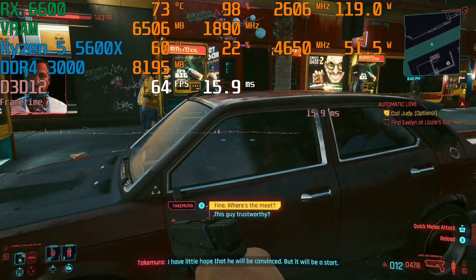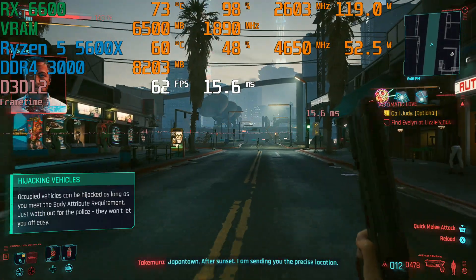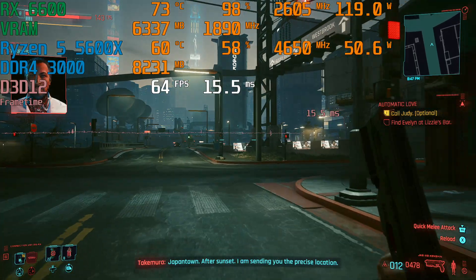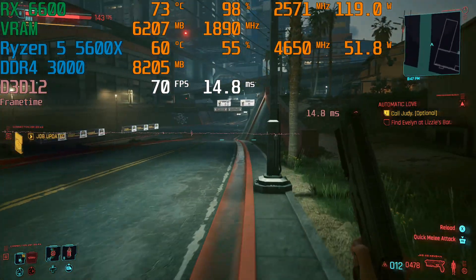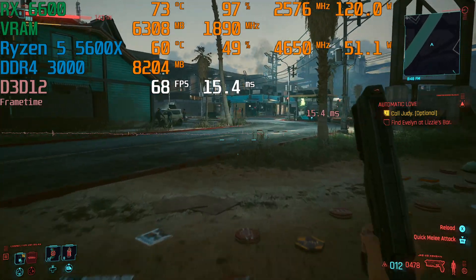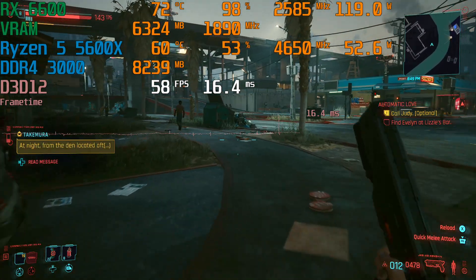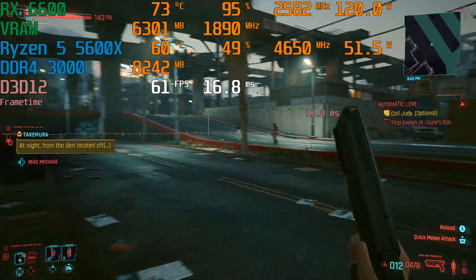120 watts is about the max I've seen this card pull, and Cyberpunk is about the heaviest GPU load you can put on most cards, so what you're seeing here is probably the highest temperatures and power draw you'll see on a setup like this. The boost clocks are really impressive — seeing it boost over 2500MHz. As somebody who usually uses Nvidia cards, that seems crazy, like something you'd need water cooling or LN2 for, but that's pretty typical with these new AMD cards.